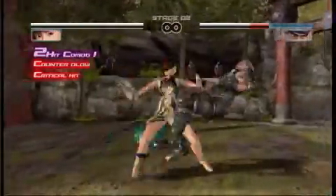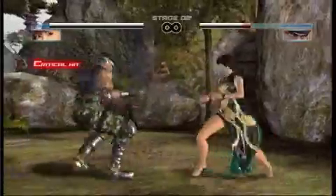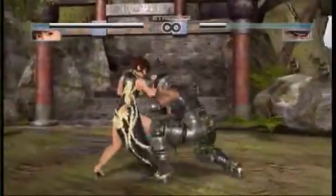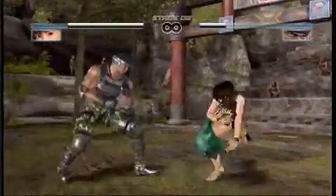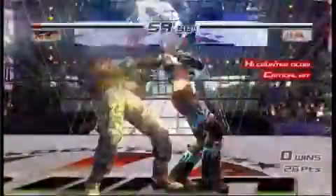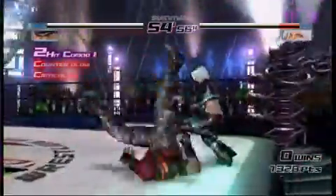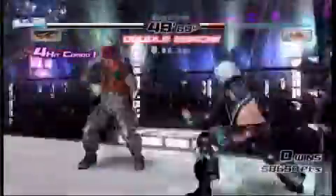You've got throws in there — kind of a rock, paper, scissors balance between strikes, reversals and throws. But the system has a lot of other underlying complexities in that you can't just do one thing often. You really have to vary up your tactics mid-match and keep your opponent guessing. That's really the key to playing well in this game: think on the fly, outsmart your opponent constantly. It's really a battle of wits as much as it's a battle of fists and feet.